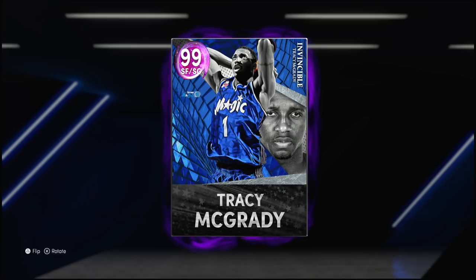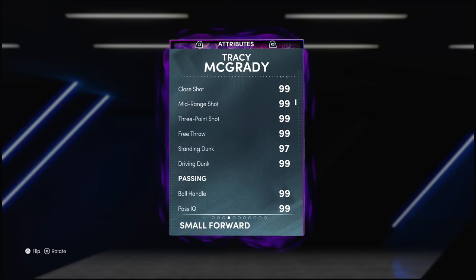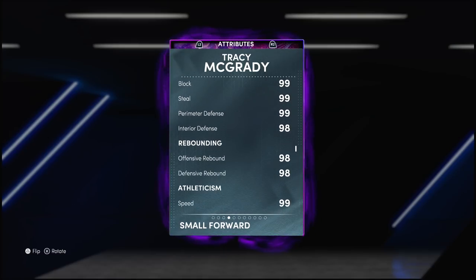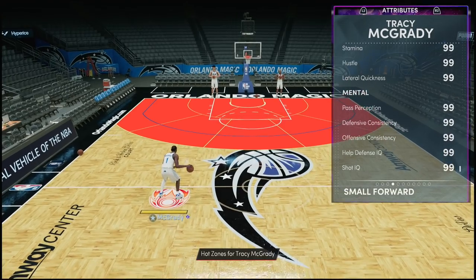He plays small forward and shooting guard. Flipping him over, standing at 6'8 is gonna be a big reason people want this card at the two. 99 offense and defense — no surprise when you're an Invincible card with 99 everything. From the three to the dunk to the ball handle, the defense is gonna be nuts on this card, especially because he's got such a good wingspan. 97 strength — good luck posting this man up.